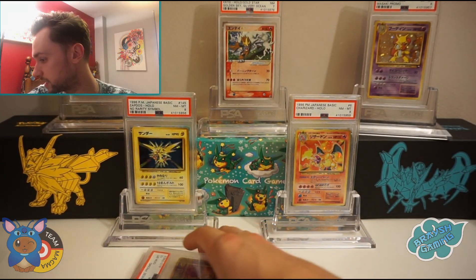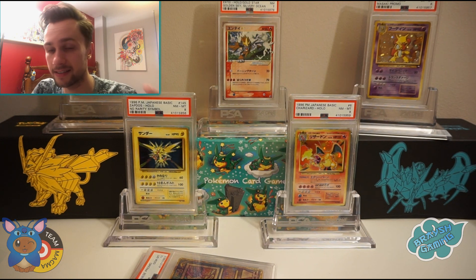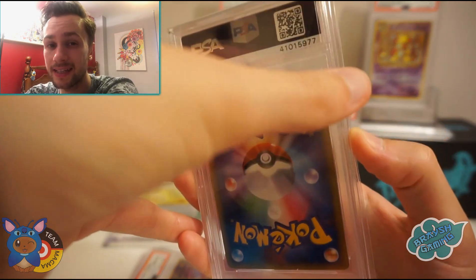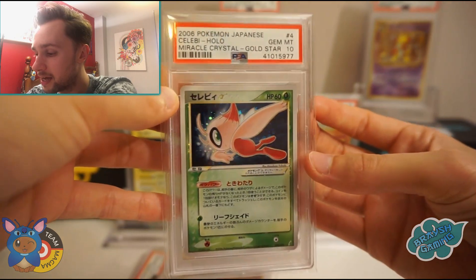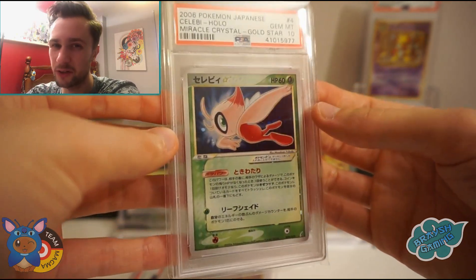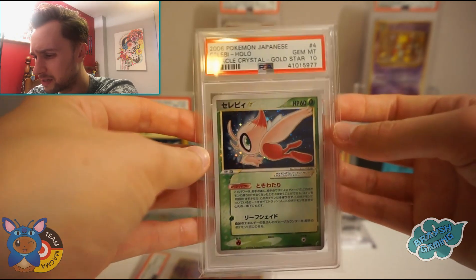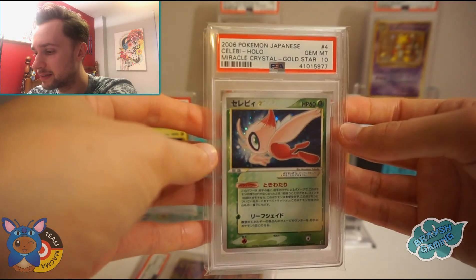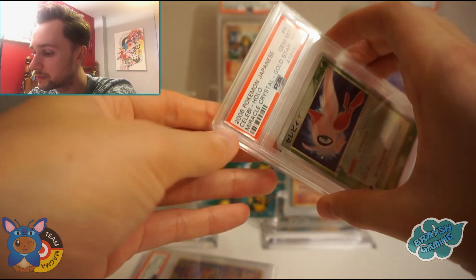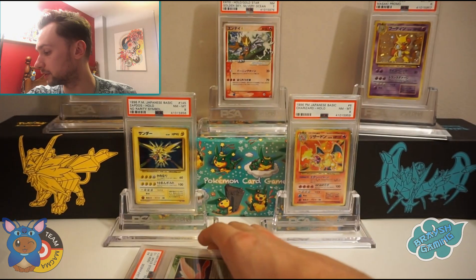On to the last three cards — one more Gold Star and two Shining Pokemon, all in 10s. Our last Gold Star PSA 10 is the Celebi Gold Star. I'm more than happy — I didn't think this would get a 10. I wasn't convinced when I picked it up; I think I got a really good price as well. Celebi in a PSA 10 from the Miracle Crystal set, 2006. Stunning, stunning PSA 10 card. Very happy with that.